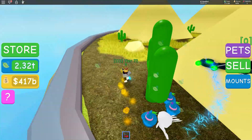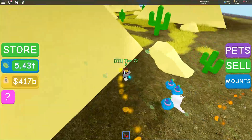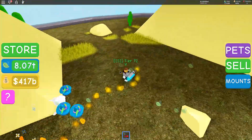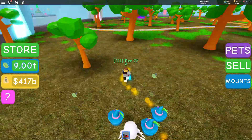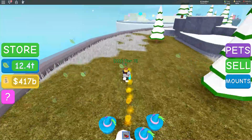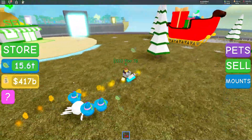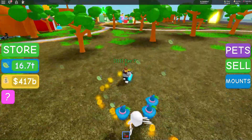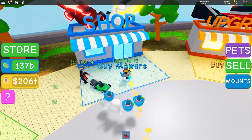I'm going to be doing some giveaways in Pet Simulator. If you want to get in those giveaways, all you've got to do is like, subscribe, and comment your username down below. I've got some pets that are really good if you're beginning — I've got pets over level 50, level 30s I can give away, and a whole bunch of Goldens. So like, subscribe, comment your username down below, and I'll be messaging and announcing the winner in the next video. Just get ready for that.